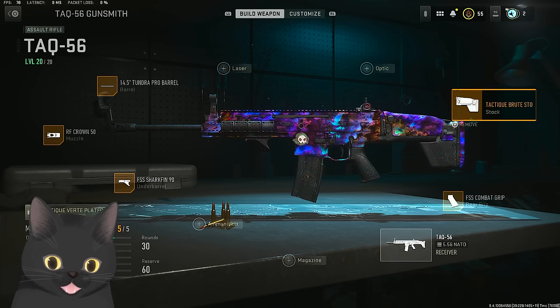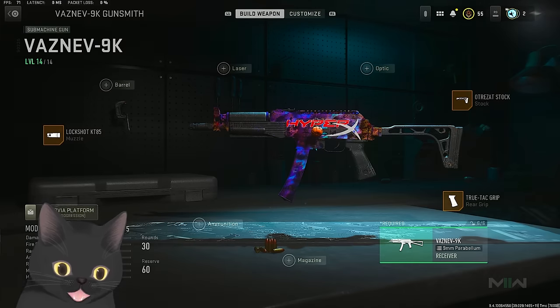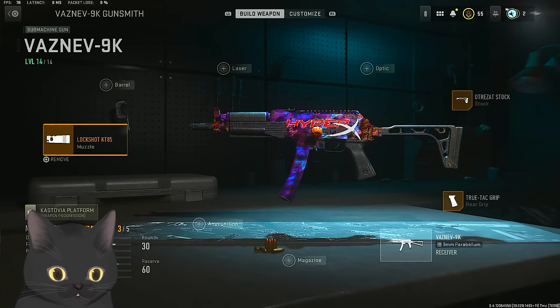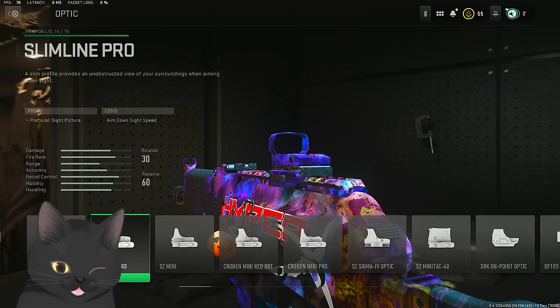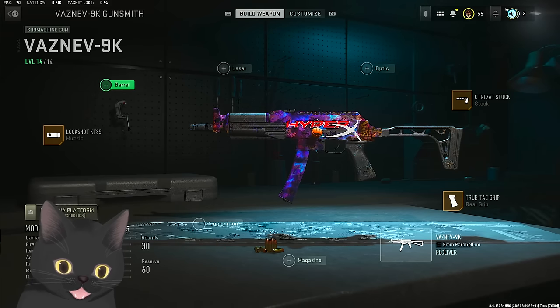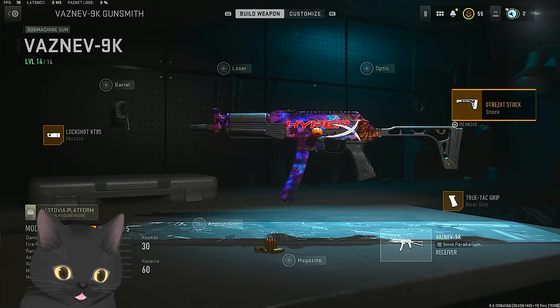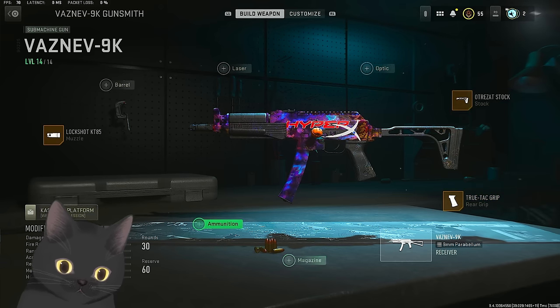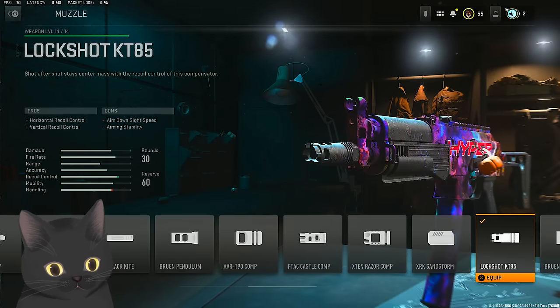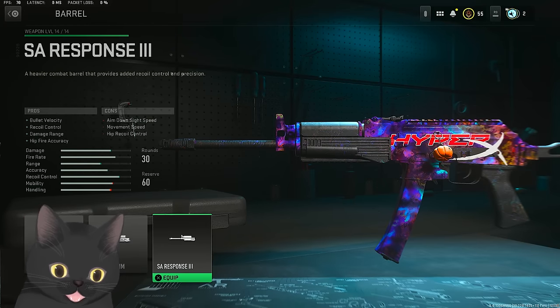A lot of attachments in this game slow down your ADS for weird reasons. For the Vaznik 9K, sometimes it's better to use limited attachments because some hurt you so much. Red dots make you ADS slower by about 5%, which isn't bad alone, but stacking multiple attachments can make you 20% slower - not worth it for an SMG that's already good. For the Vaznik 9K I use the Orzat, TrueTag grip, and a specific muzzle. The Response 3 barrel is one you could use for long-range advantages.